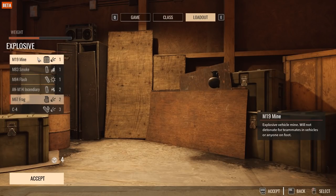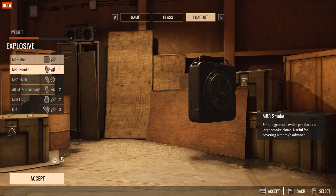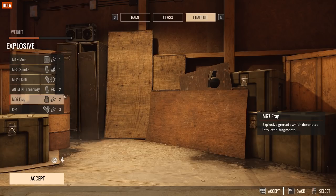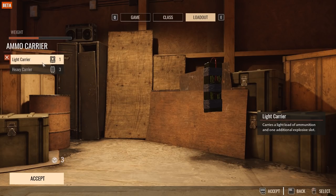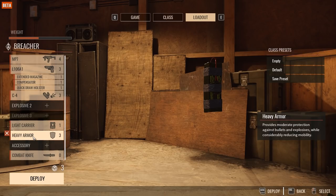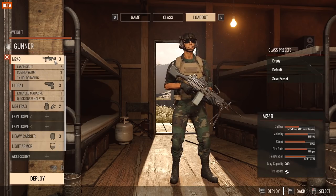In the breacher class you also have a mine — I haven't used it yet but it could be good for defense scenarios. You've got standard smoke grenades, flash grenades, incendiaries to blow up caches, frag grenades, and C4 to destroy caches, technicals, or large groups of infantry. For carriers you have the light carrier for light ammunition and the heavier carrier for more ammo and explosive slots. Everyone seems to run heavy armor now, which has increased the time-to-kill drastically.